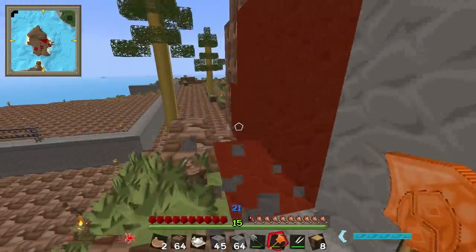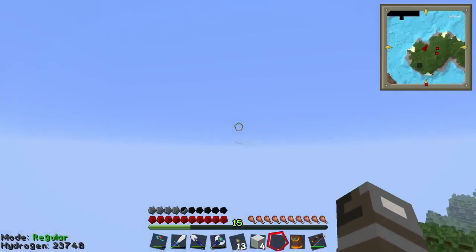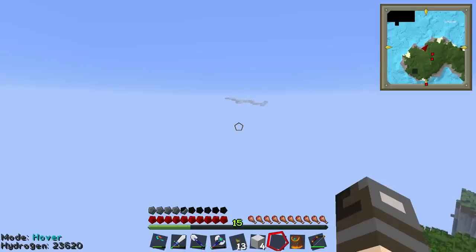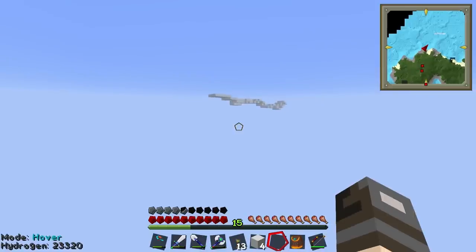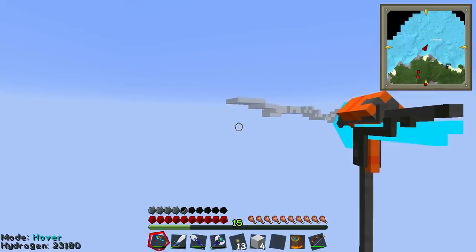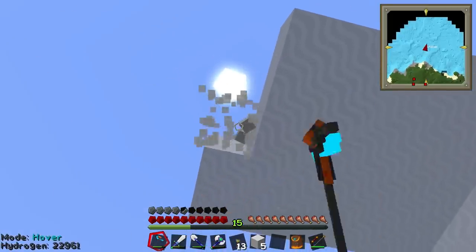Using hover mode on my amazing jetpack, I should be able to just hover and mine a cloud. You could just land on the cloud and mine it from there. You start sinking though, and then you're like inside of the cloud trying to mine the cloud. It's a little bit disorienting, and there's also a massive drop below you. It's like really scary.